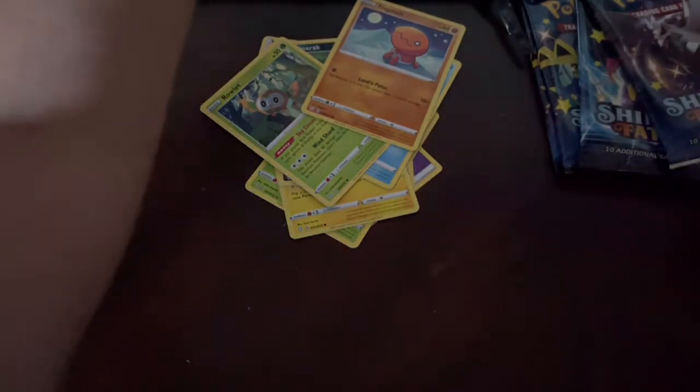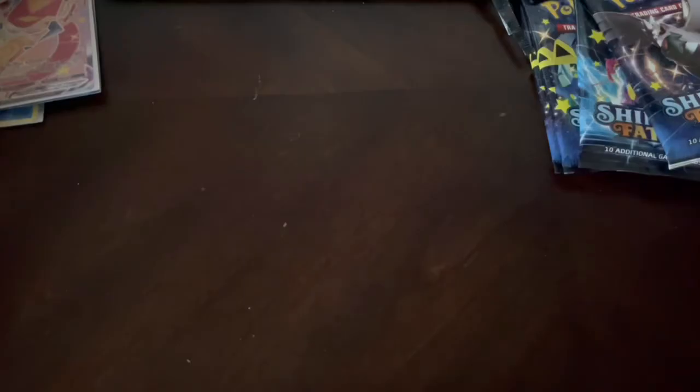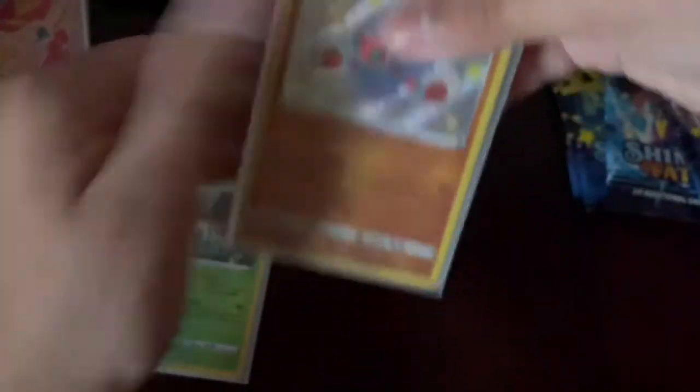All right, let me take two sleeves out for the Centiskorch V-MAX and the Crobat V — we actually got a double hit. I'm planning to get some penny sleeves soon, which are the clear sleeves. The sleeves kind of block the shine though, which I don't really like. All right, back-to-back hit shiny. Let's sleeve the holo first and then sleeve the shiny.